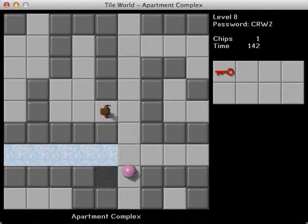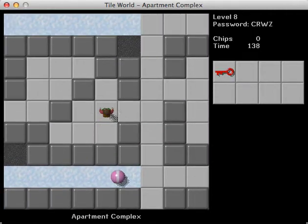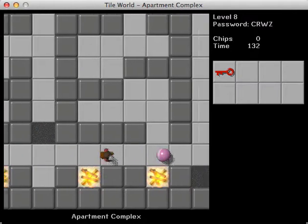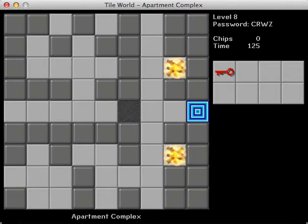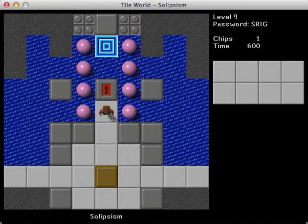Thankfully, there's some gravel here and the gravel is a real lifesaver. So that's done. Let's go back out here because I think the exit's here, right? Risky business. Thankfully, there's gravel blocking the ends... I just ducked in the wrong side. Alright, we are done with Apartment Complex, and now we can move on to Solipsism.